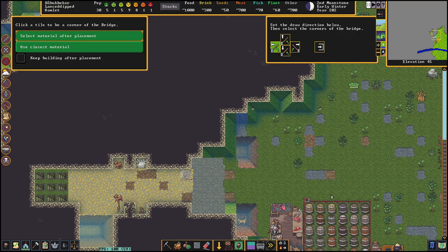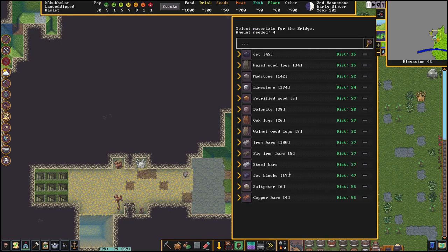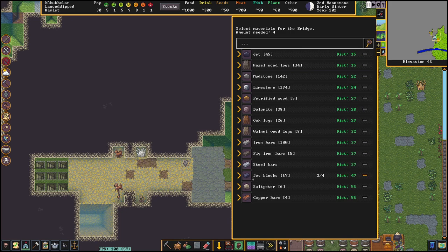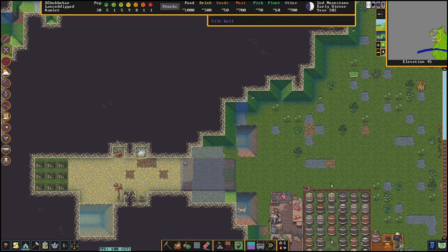It'll make a lot more sense once we've finished it. We're going to click and drag, and it'll bring up what we want to make it out of. I'm going to choose jet blocks because I'm edgy — I like my bridges dark.